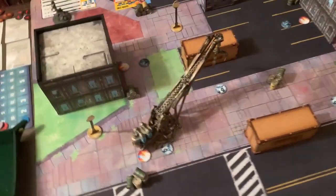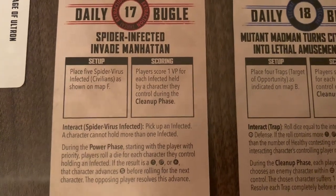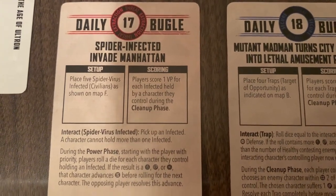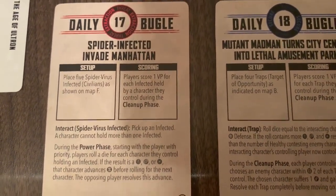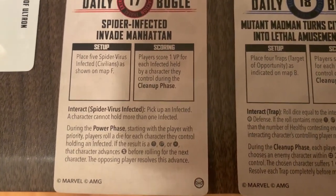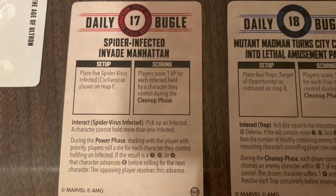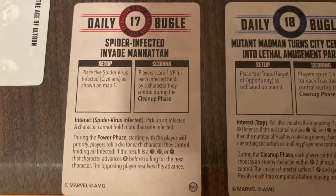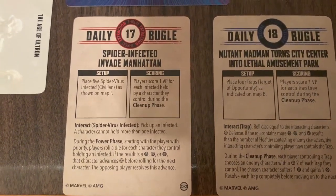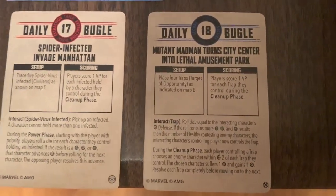We've already predetermined our missions. The first is Spider Infected: Invade Manhattan. We'll be placing five spider virus infection counters and scoring one victory point for each infected that one of our characters controls. You have to interact with it to pick it up. During the power phase, we roll a die — on a crit, wild, or hit, your opponent gets to move you at short speed in any direction.